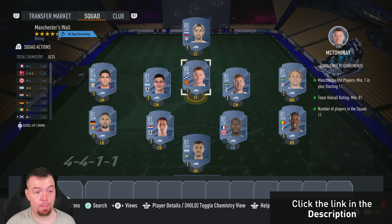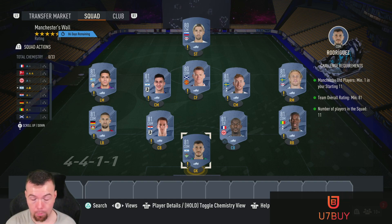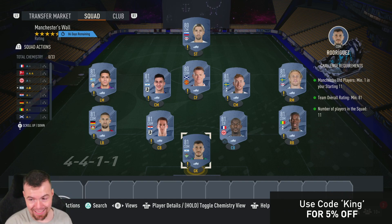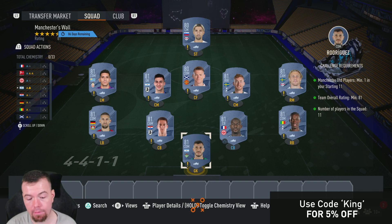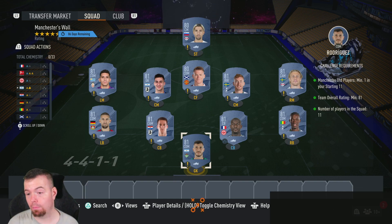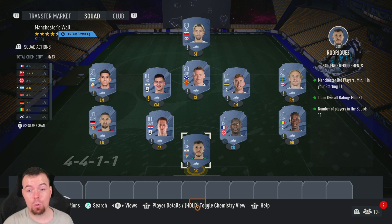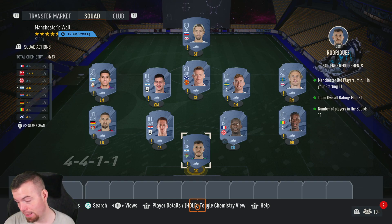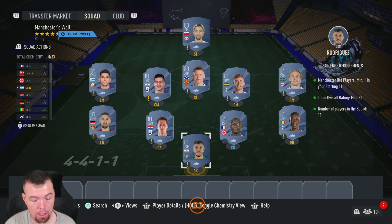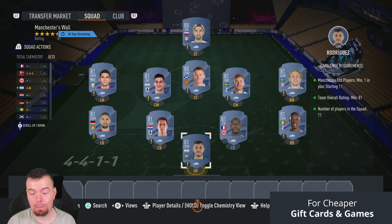Requirements for the Manchester Wall: you need one Man United player — McTominay is the cheapest 80-rated card at the moment, bear that in mind. Team of 81, chemistry man 81, can't lower anyone else, with 11 players in the squad — that's nine 81s and two 80s, which is easy. Your 81s are 700 coins each. Cheapest 81s are Rodriguez, Basuma, Ndika, Pasalic, Forsberg, Kulusevski, Musso, and Tererira — nine of your cheapest 81s at 700 coins.